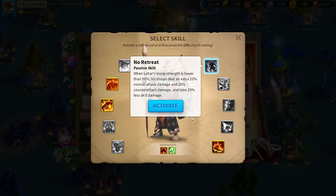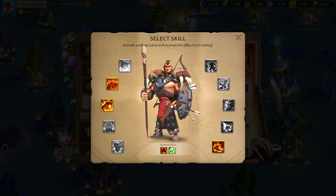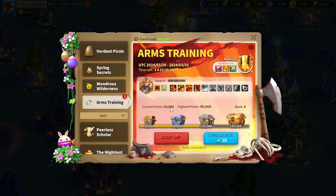The fourth skill is No Retreat: when Lohar's troop strength is lower than 50%, his troops deal an extra 20% normal attack damage and 20% counter attack damage, and they also take 20% less skill damage. So basically just making him tankier toward the end.